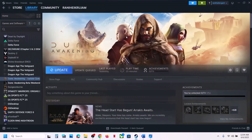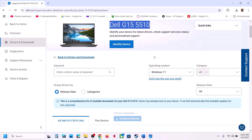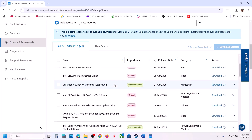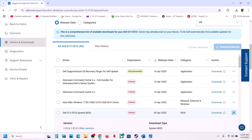Go to your system manufacturer's website. If you have a Dell computer go to the Dell website, if you have Lenovo go to the Lenovo website — whichever brand you have. Select your model number, make sure you select your computer and the right operating system, then find the latest BIOS.